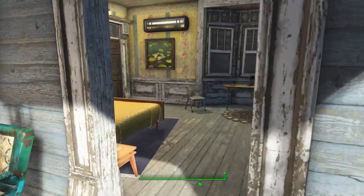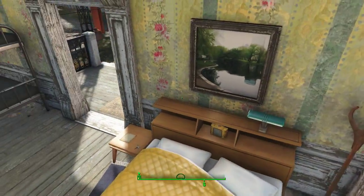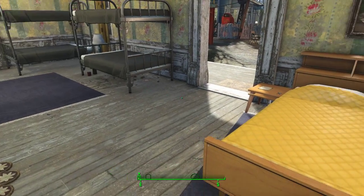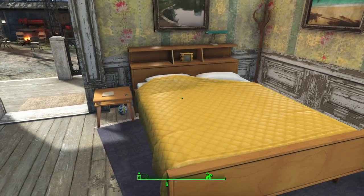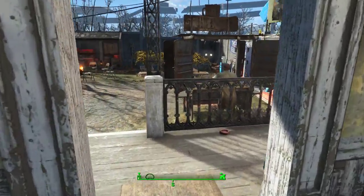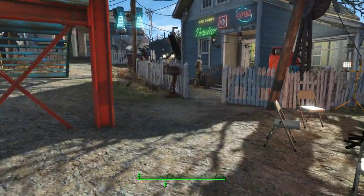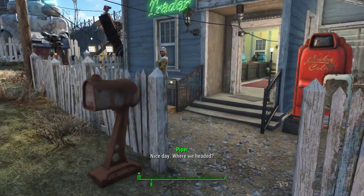I'm going to walk in here first. This is kind of the rich person's bedroom — we have the beds. This is kind of the rich person's house, like the suite of the hotel, the stuff you pay $200 a night for.